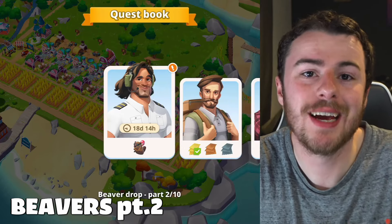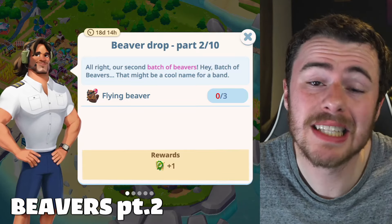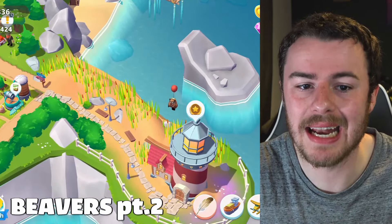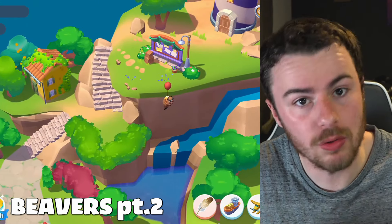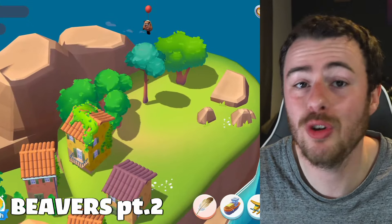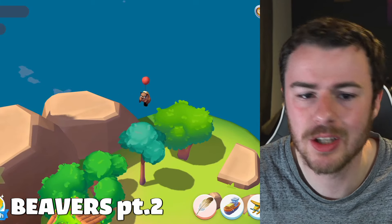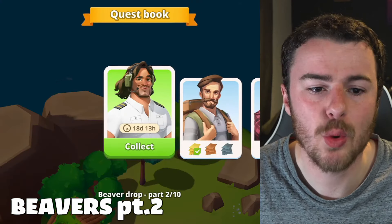Beaver quest part two: we need three beavers again. The first is next to the lighthouse on Haven Island. The next two are on the Guild Island — both fairly obviously located, you shouldn't have too many issues finding these. That completes part two.